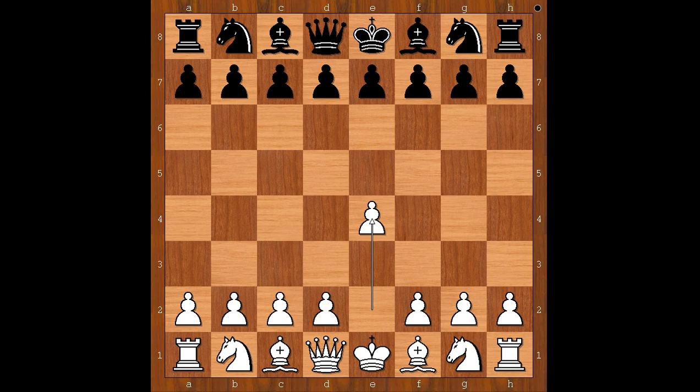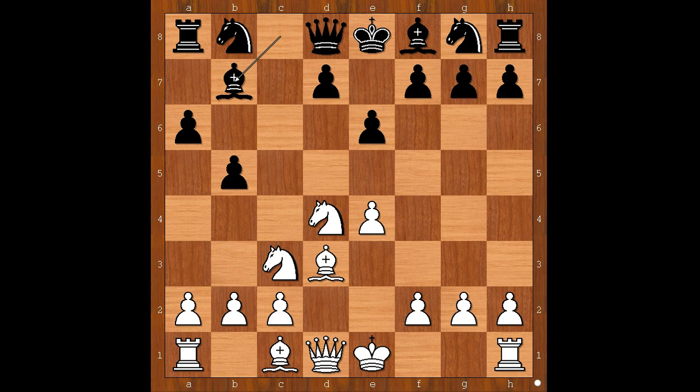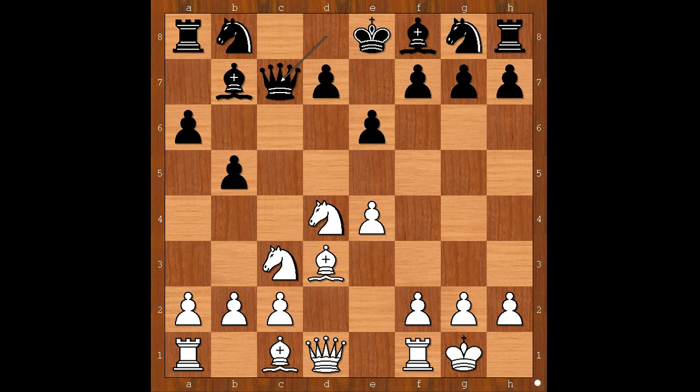Pia Krumling had the white pieces and she started with e4. Forintos played c5, the Sicilian defense. Knight to f3, e6, knight to c3, a6 — preventing bishop to b5 — d4, c takes on d4, knight takes on d4, b5, bishop to d3, bishop to b7, and Pia Krumling castled on the king's side. Queen to c7 — this is a popular main line.